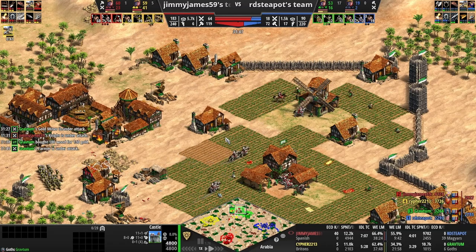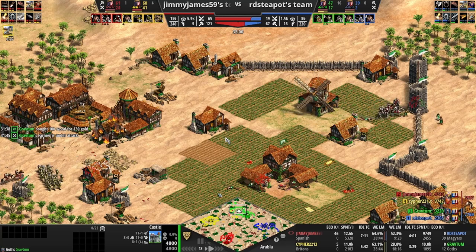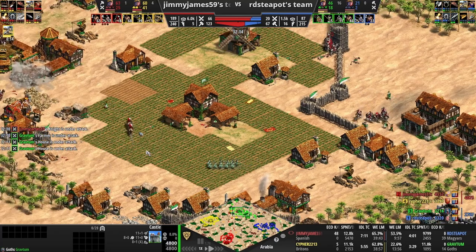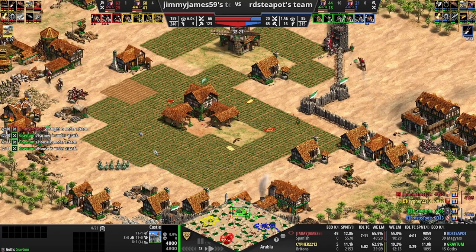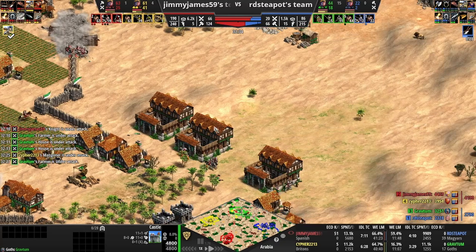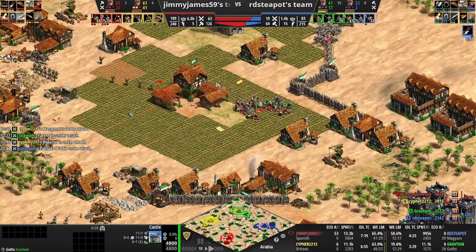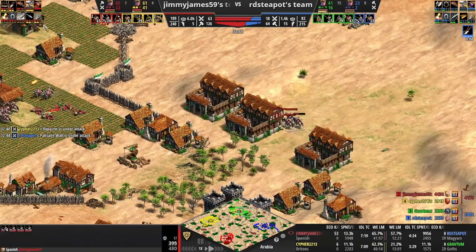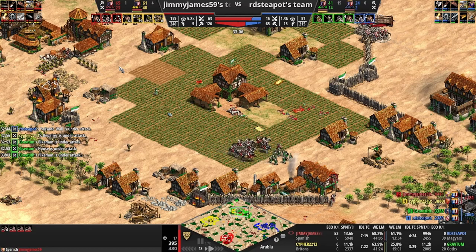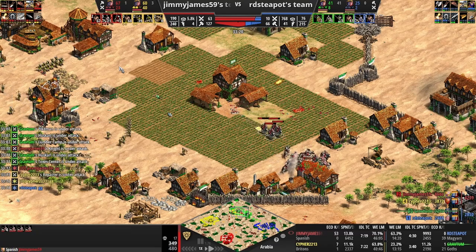We're just going to keep making units, we have six knights in the queue. I might do another video about this later - about how much gold you actually get with Spanish technologies. This might be a little controversial, but I think the Spanish gold bonus is a better gold bonus than the Malians'. I have some arithmetic reasons why I think that's the case, plus some intuitions, though I haven't fully done the math on those intuitions. The GG is being called by our green player and the game is going to end.